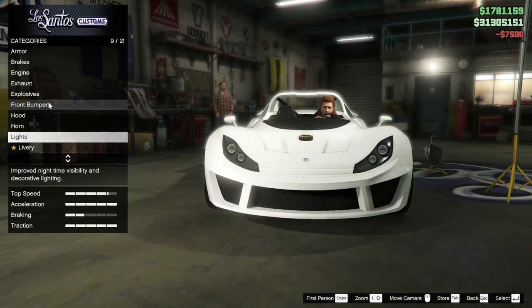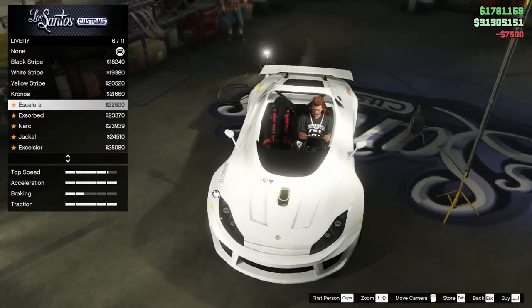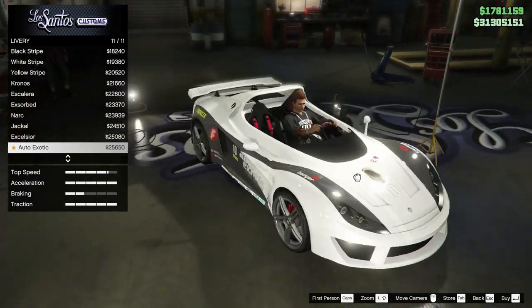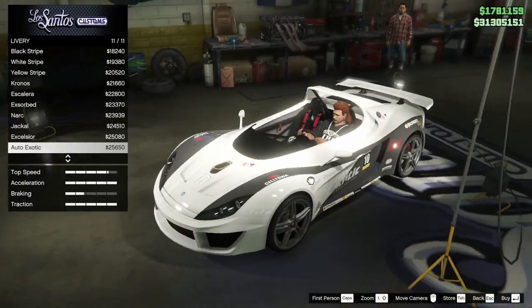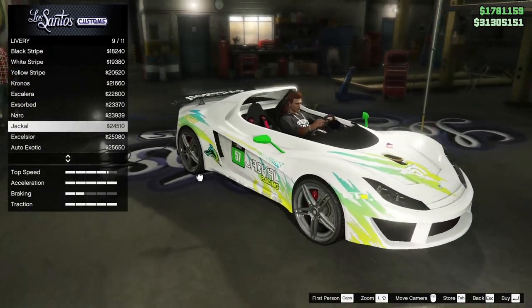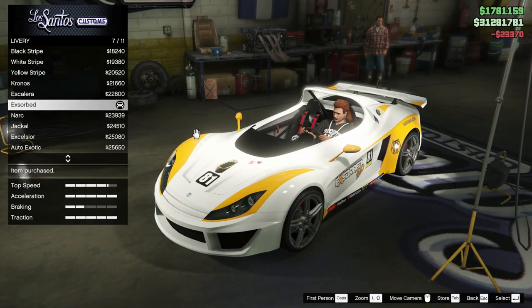For the headlights we're gonna get xenons. For livery we've got some offset stripes here — oh that's sick, that is super cool. The exorbed livery. We might have to go with the race build after all. Oh this one is cool as well — auto exotic — I just don't like the gray highlights. The jackal racing livery would look pretty sick as well, but I think I really want to see what the exorbed livery can do.